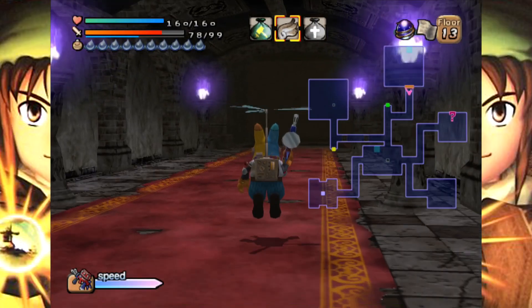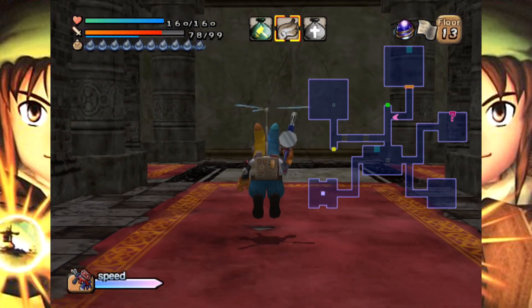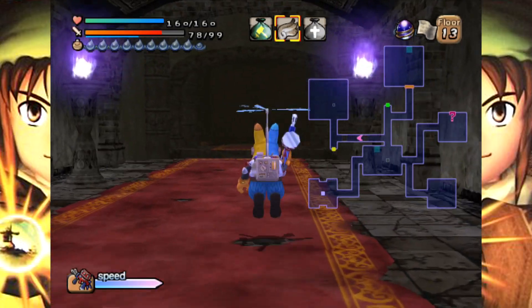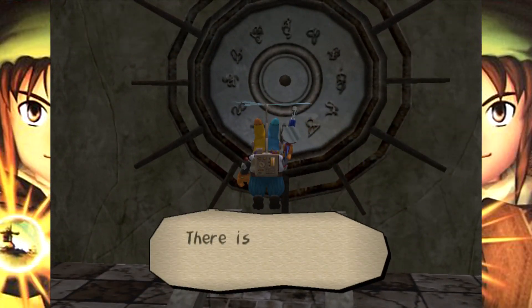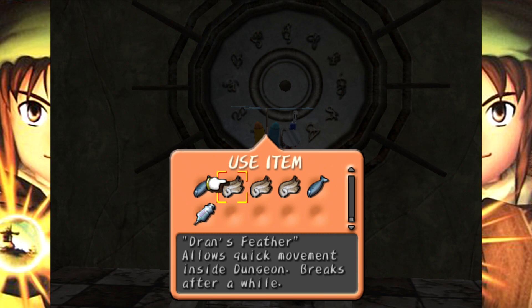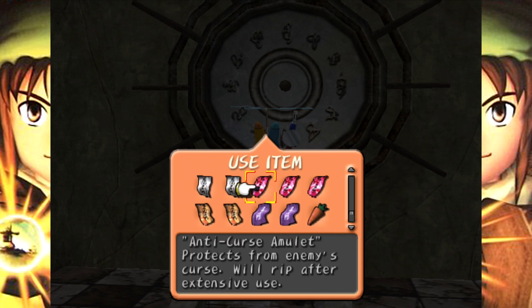Nothing in Dark Cloud 2 is really in Dark Cloud 1. They even have a returning character — Osmond. I'm sorry, I know that's a spoiler too. But Osmond comes back in 2. He's kind of like Cid in Final Fantasy — you're always going to get that type of character. You're always going to get Cid, you're always going to get Biggs, you're always going to get Wedge — all that stuff.